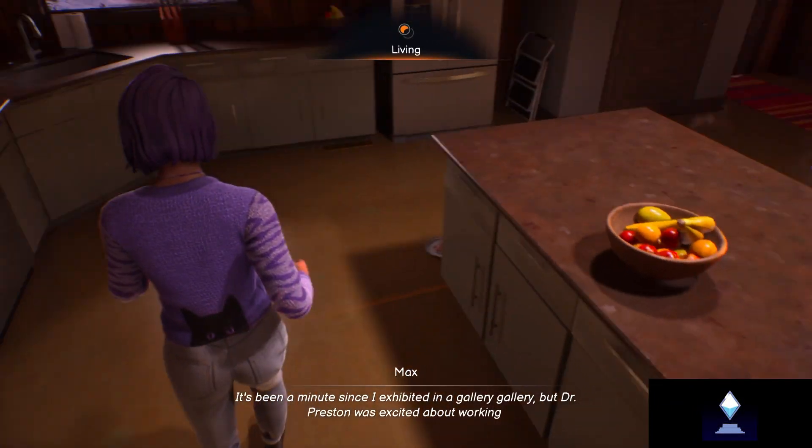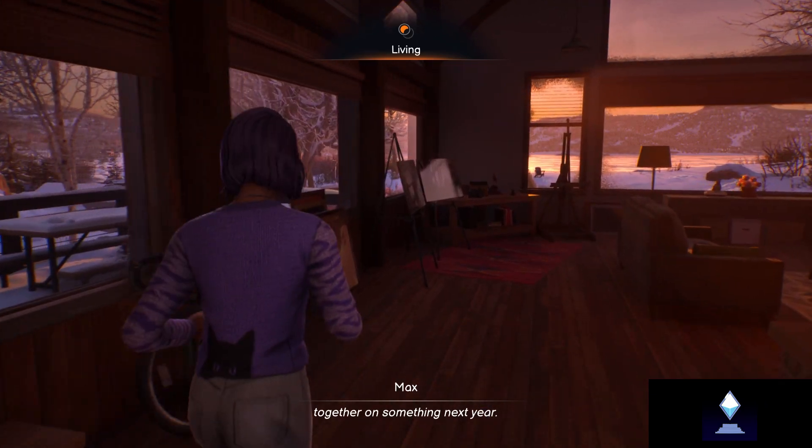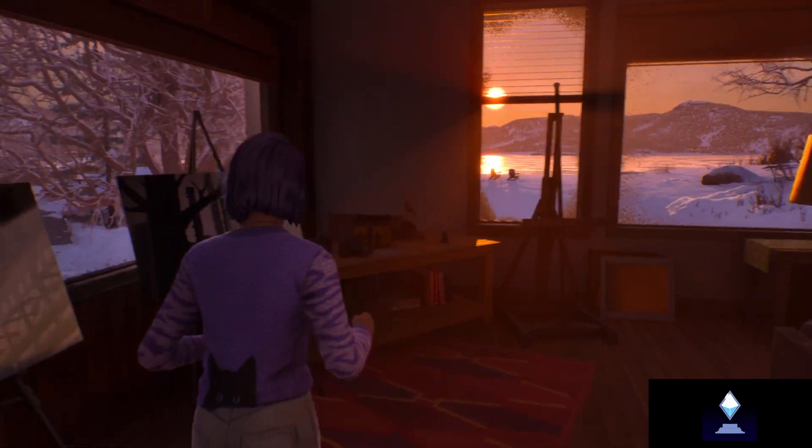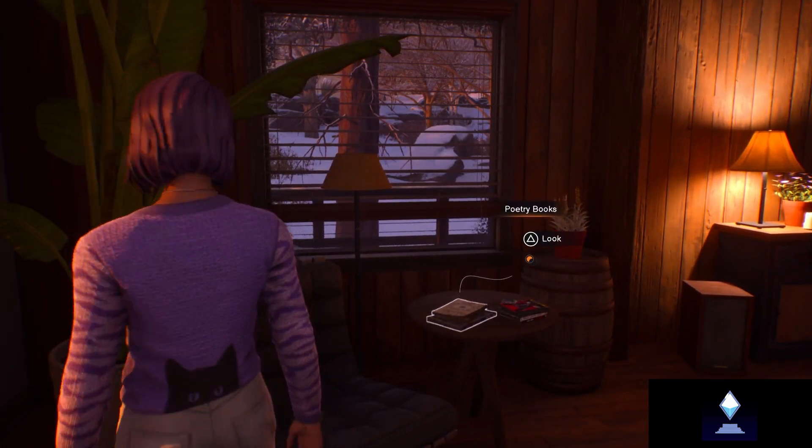Hello and welcome to the trophy guide for Thirst's Trip. For this trophy, you will have to water both plants which are found in Chapter 2. The first one is found in Gwen's office earlier in the chapter.